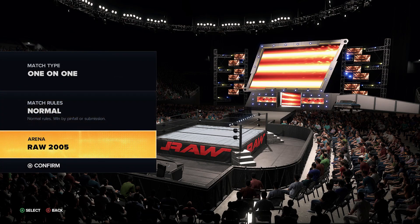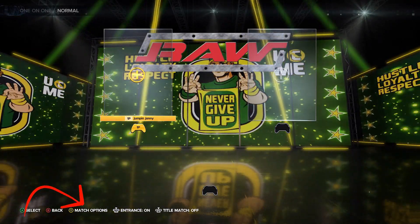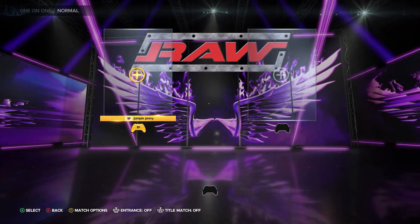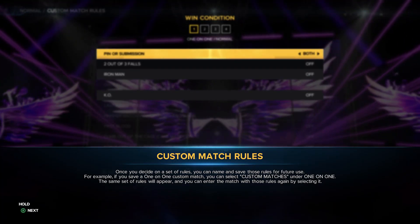Pick whatever wrestler and opponent you want. Know what finisher your wrestler has — a running finisher would be the quickest. Sami Zayn has a finisher that you run when the opponent is in the corner. Once you have done the finisher the match ends and the two Achievements or Trophies will unlock.